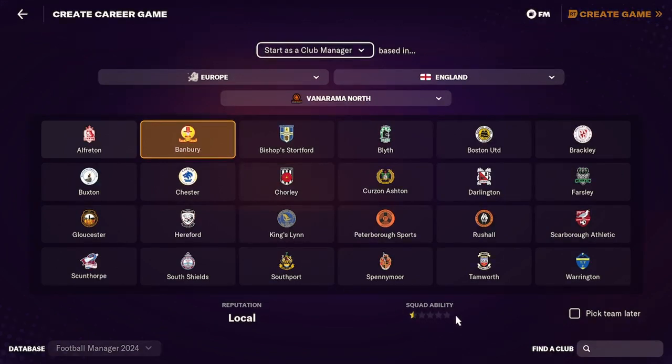We have got Banbury! They have got zero... we have got a half-star squad ability. Banbury. So we are going to be here for the long haul, I think.